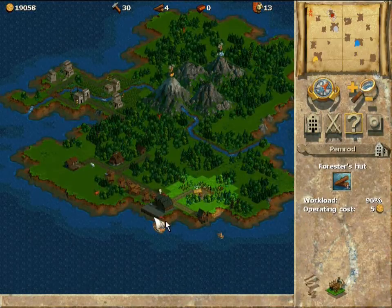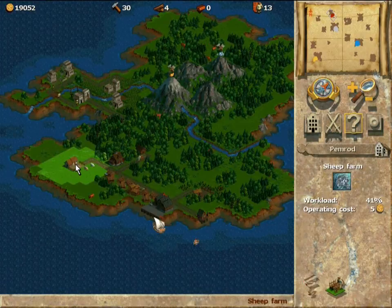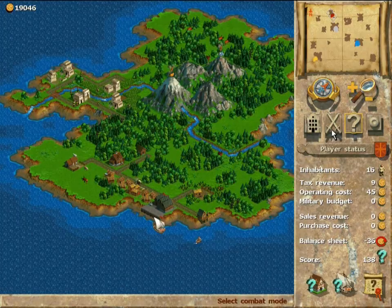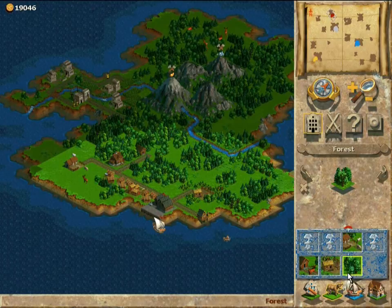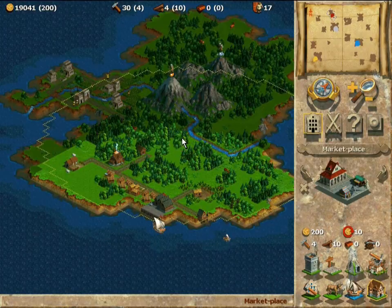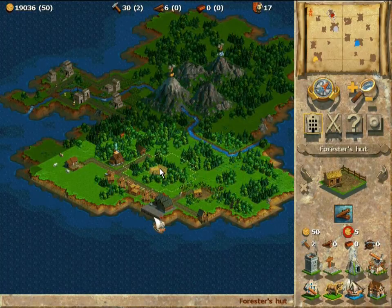If you think about the graphics, they're actually quite good considering this is quite an old game. Since it's mostly 2D modeling, that's why it looks kind of good despite its age. There are cool animations — like you can see on the sea, there is a fisherman on his boat. It's a bit pixelized, but still totally understandable. The game has lasted its age and there aren't any problems with controls or whatsoever.